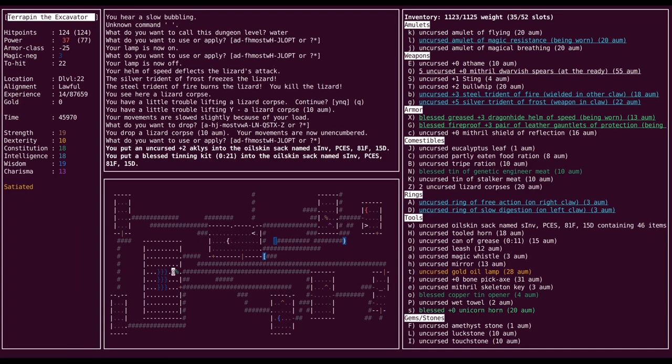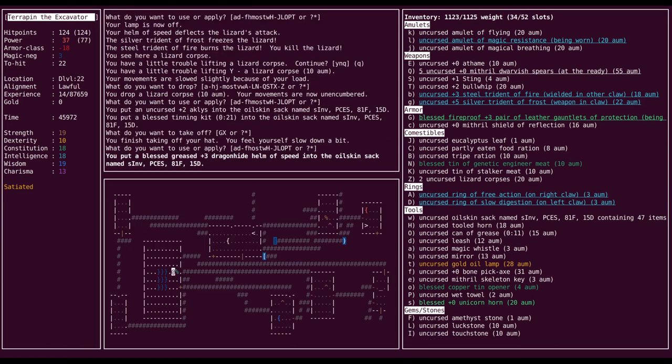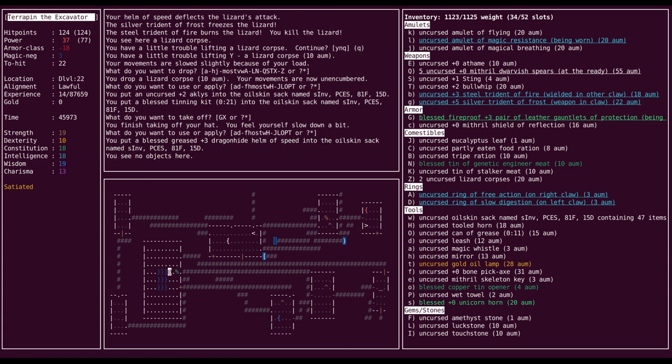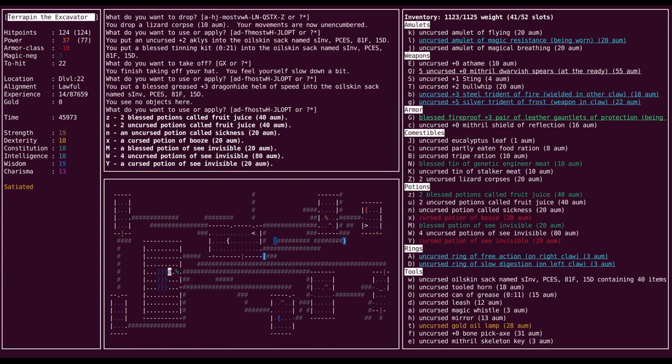And then the tinning kit, obviously. Actually, I'm going to take off my greased hat as well, so it stays greased. Not a huge deal, but it's not like I'm being threatened right now. Okay, what potions? Fruit juice, fruit juice, sickness. Don't want the holy water to get diluted. Booze, full healing, paralysis — should stay as they are. And then see invisible. Let's jump on in.